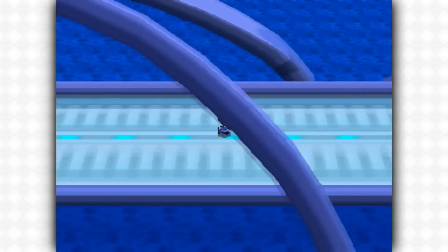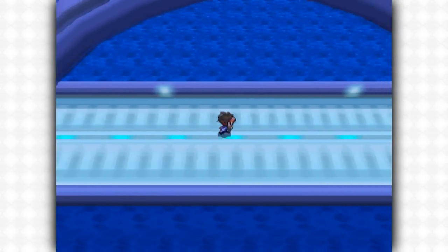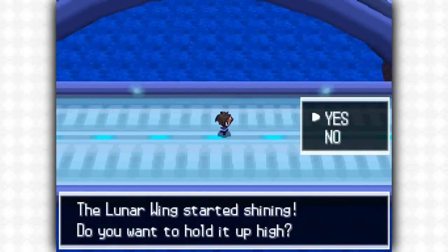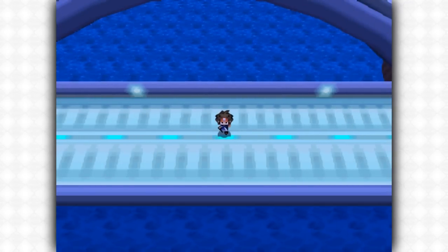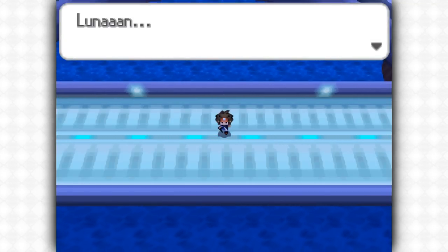I'm not too sure exactly where on the bridge you encounter it, but once you get there the Lunar Wing will begin to shine and you'll be able to encounter Cresselia. Press yes once the text pops up and then Cresselia will appear.